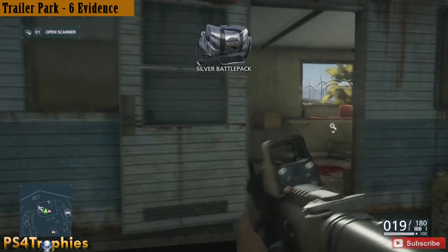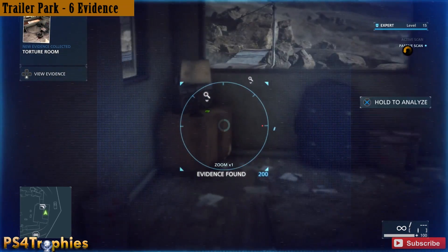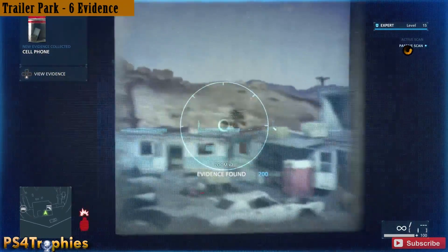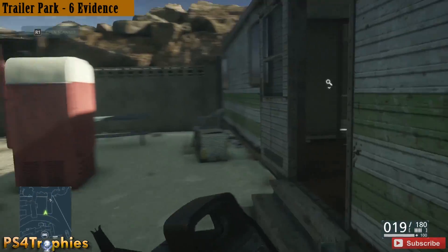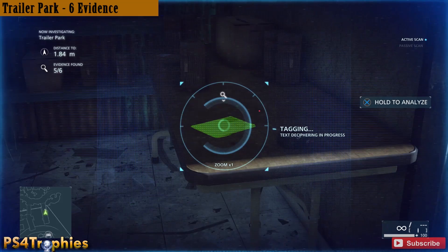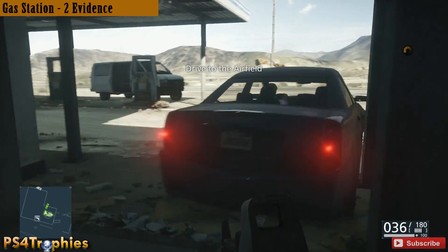Now we're going to climb up here and there are actually two items in here. This can deceive you because the locator makes you think it's not two different things, but there are two items you must analyze — that is the trailer right above where you got your weapons back. Then go over here and you'll find another one, and that's going to be the last one in the trailer park.